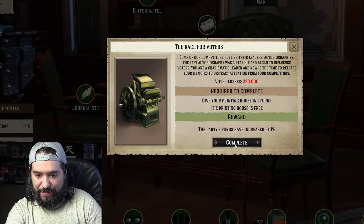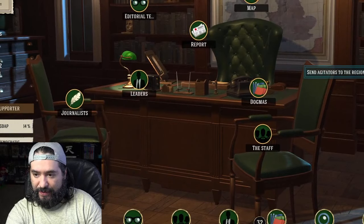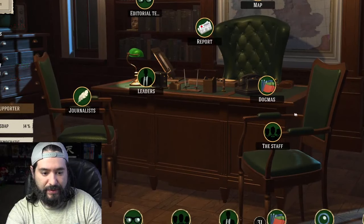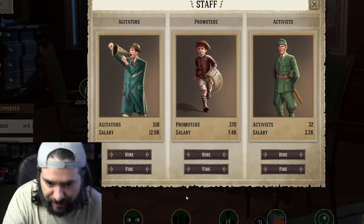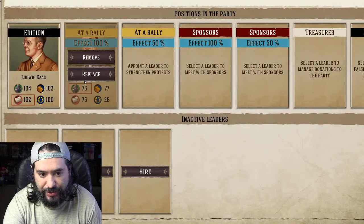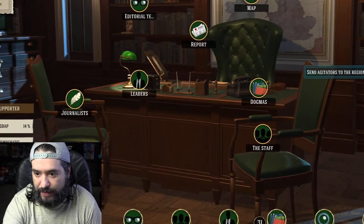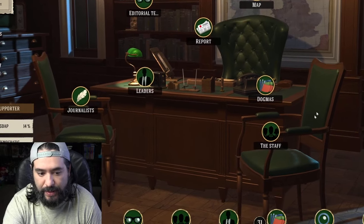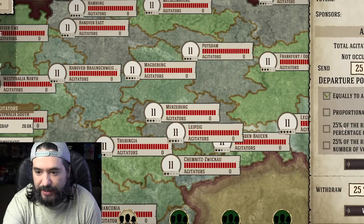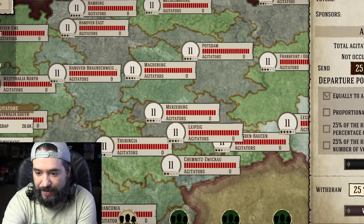Alright — required to complete: give your printing house one turn, printing house is free. Party funds completed. How do you send your agitators to work? Do I go to the map? Agitation — okay, there we go. Let's send all of them. There we go, nice.